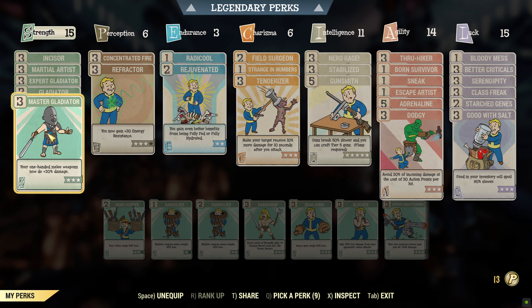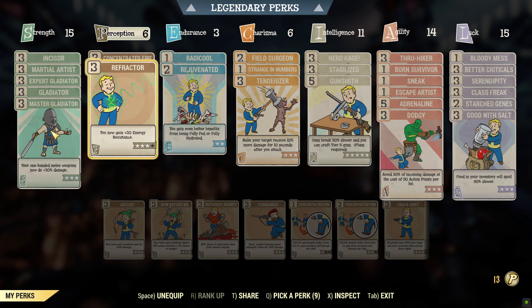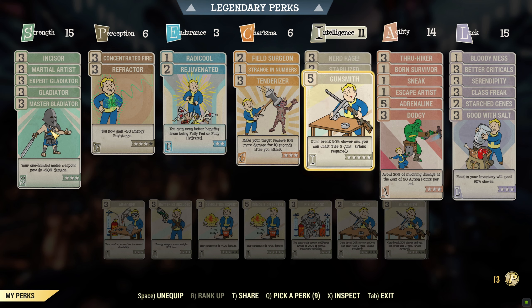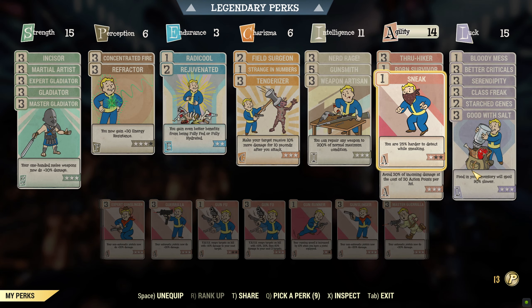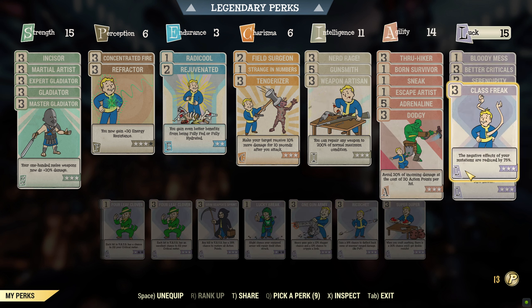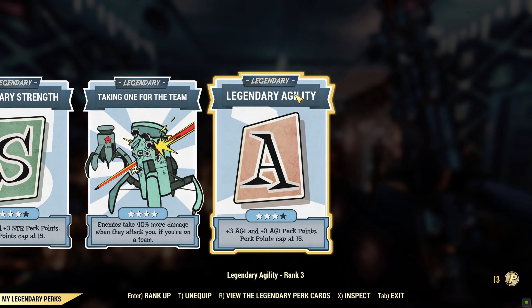The build is a one-handed melee weapon build. We've got all the gladiator perks with martial artist and incisor, concentrated fire with refractor, radical and rejuvenated, field service rate, tenderizer, nerd rage, stabilized — that shouldn't be there, it should be nerd rage — and we're gonna run weapons artisan, thru-hiker, board survivor, sneak, escape artist, adrenaline, and dodgy, bloody mess, better critical, serendipity, class freak, star sheens, and good with salt. We have intelligence, charisma, perception, and strength taking with the team of legendary agility as the perks.